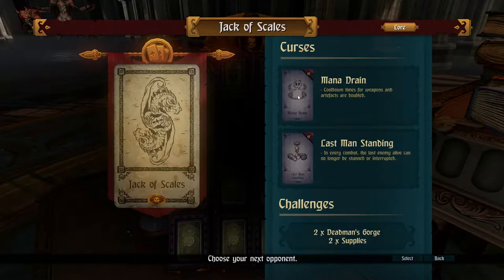This level has some modifiers: Mana Drain, cooldown times for weapons, and artifacts are doubled — that's pretty bad, because the special abilities I get with my weapons aren't going to be used very much. And Last Man Standing: in every combat, the last enemy alive can no longer be stunned or interrupted. That's really bad.